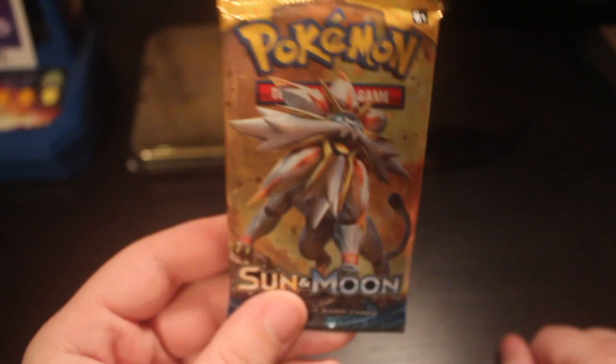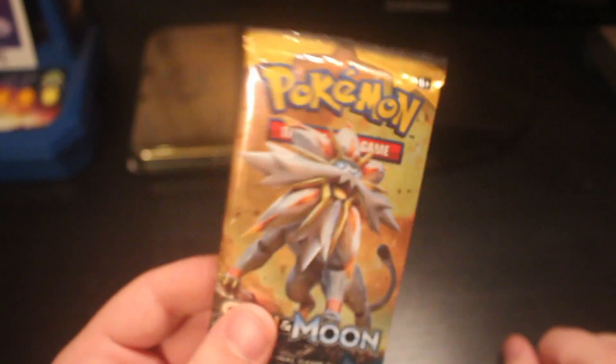I have opened a couple of packs off camera, so hopefully I don't get too many doubles. In this one here we have a Solgaleo on the pack itself. Let's open this up and see — hopefully we get something good. And the pack just ripped right open.